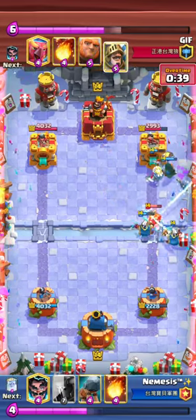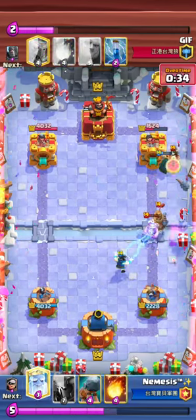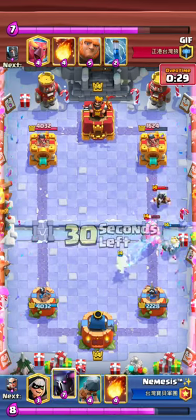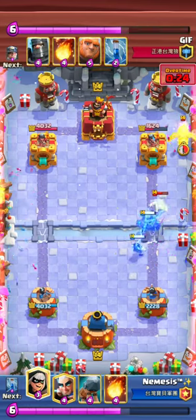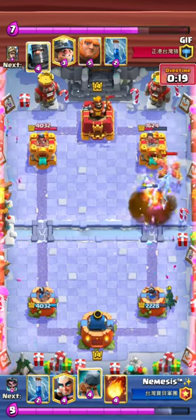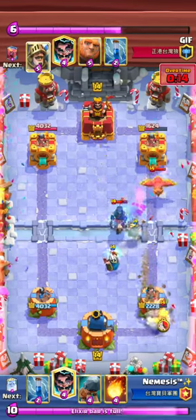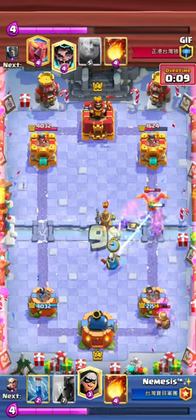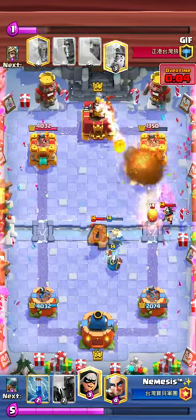I go for Magic Archer again, take a Zap to get as much damage as possible to destroy that Dark Prince, and play E-Wiz high so he can't get fireball value on my tower. I go for Pekka just to clog the lane — only 24 seconds left on the clock. I keep E-Wiz in hand for the Miner. This is basically stalling out really well. Honestly this matchup is pretty even — it's whoever plays better.